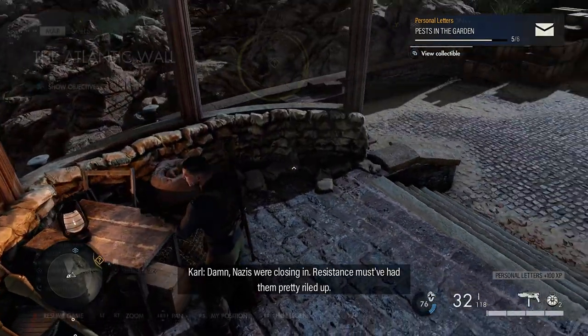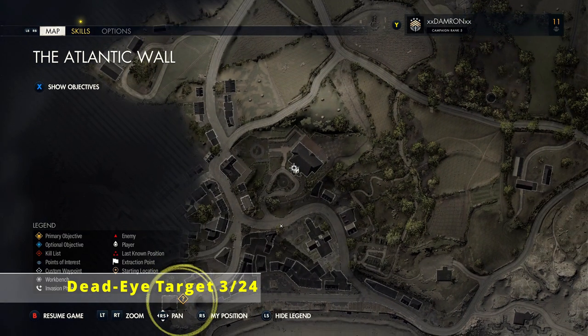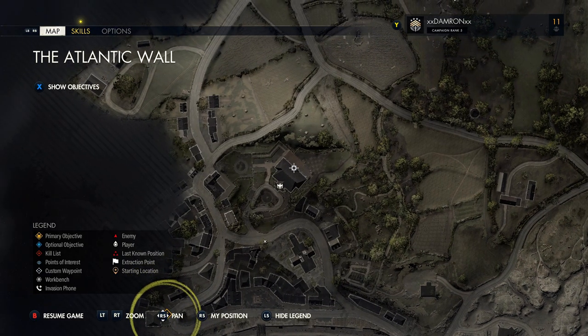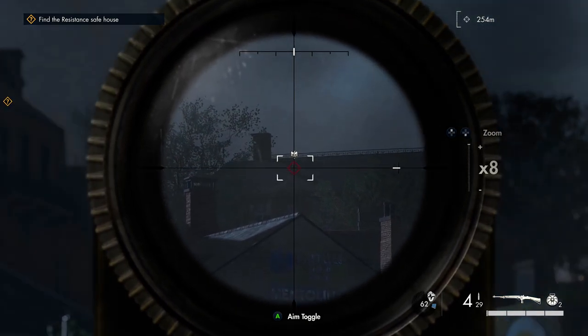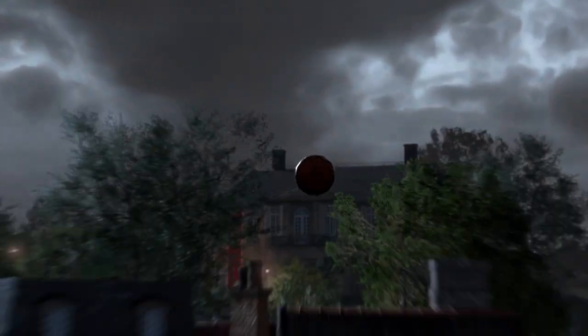From the gazebo we're going to take our next shot on an eagle eye target. It's on top of the roof of the big building where we got that collectible earlier. From the dock, look northeast and you can see right in the middle of the top of that main building is our next dead eye target.